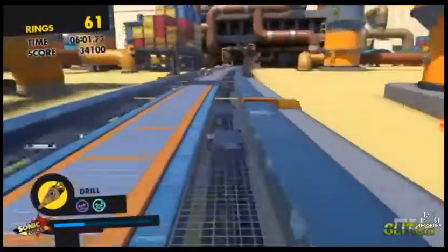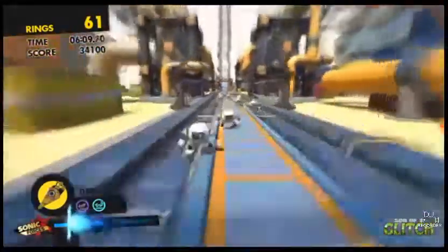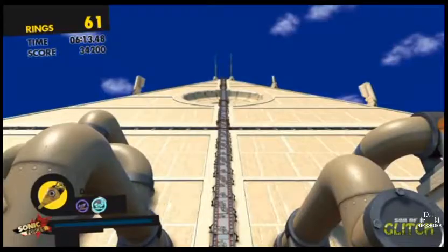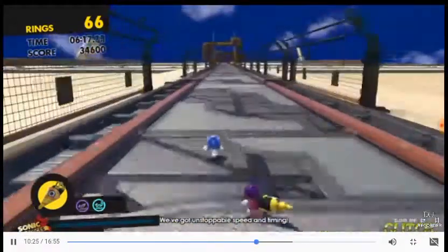Now, I can already hear you guys thinking, why would you want to do this? Well, there's one big reason. Doing this whole thing means you skip the double boost trigger, which means you now have access to this entire area leading up towards the entrance of the top of the pyramid, and this leads to a whole host of glitchy things which were definitely unintended.